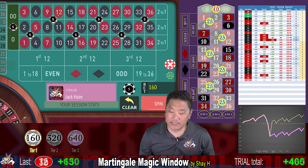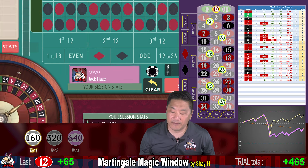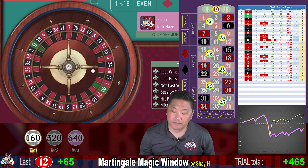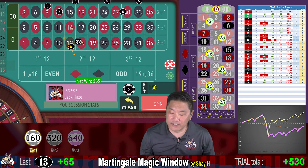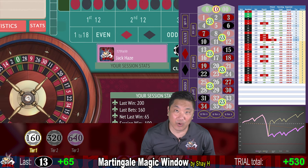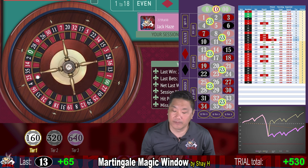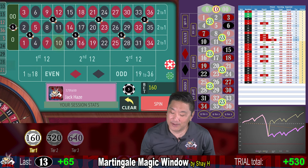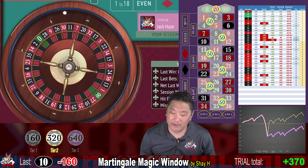12 — that's a win, $65. We are up $465. 13 — another win. This friend is currently up $530, so we are within striking distance of our goal of $560. And 10 — that's a whack, so we're going to be a little further back. Double our bets to $320.